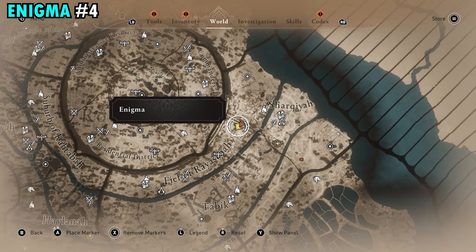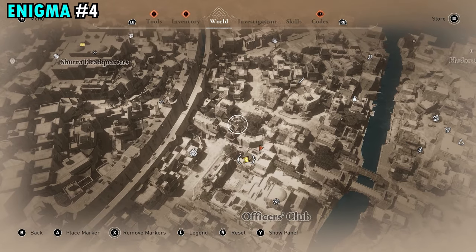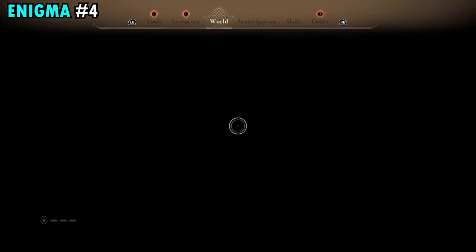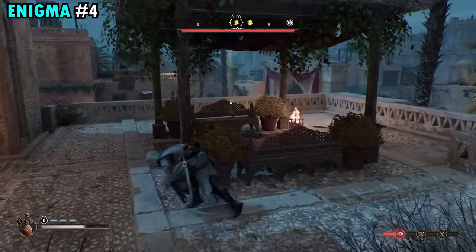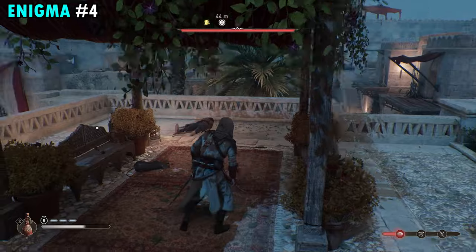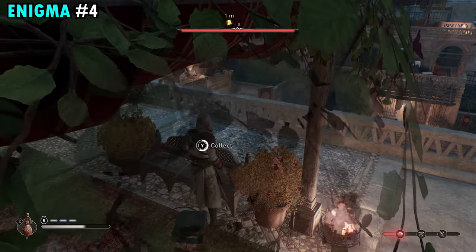Enigma number four is going to be found in Kark right over by the Officers Club, on the northwestern side. Get on top of the buildings and you're going to find a little gazebo-looking thing with plants hanging off the side. Make your way up here and you'll find the scroll sitting on this wooden bench right next to the fire.